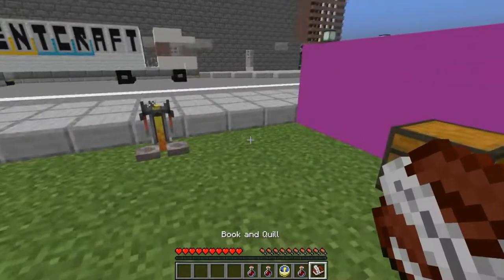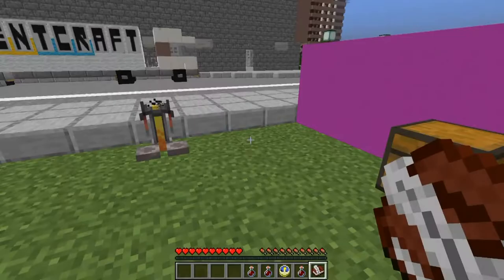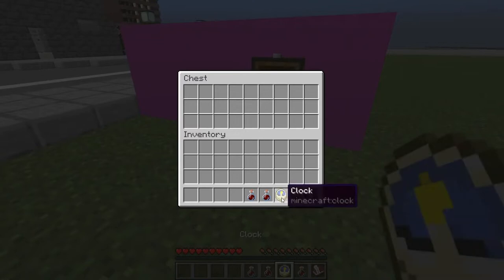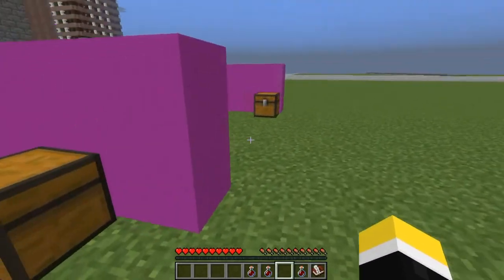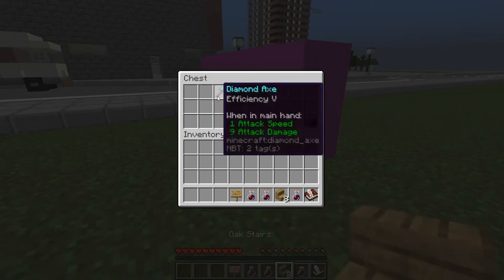So now we just need to age it. To age the drink you need a barrel. You can use any vanilla barrel but you can only age up to six drinks at once in it.